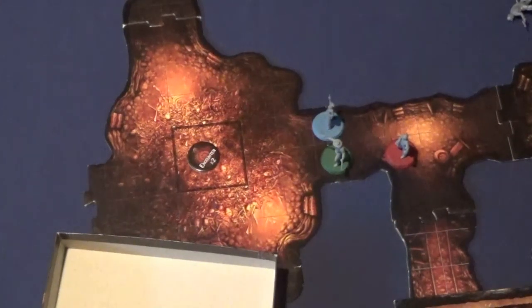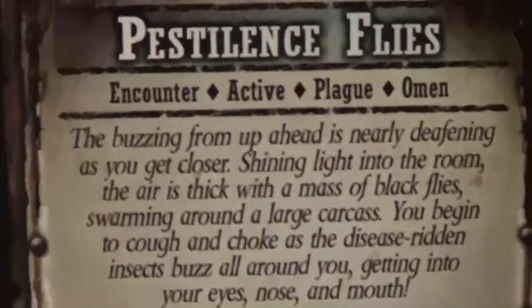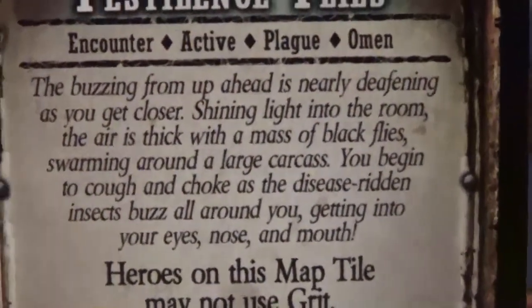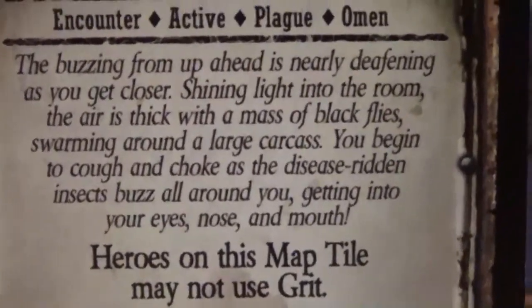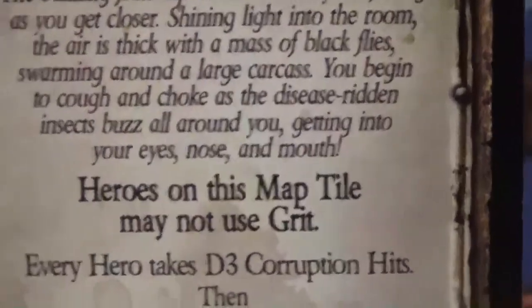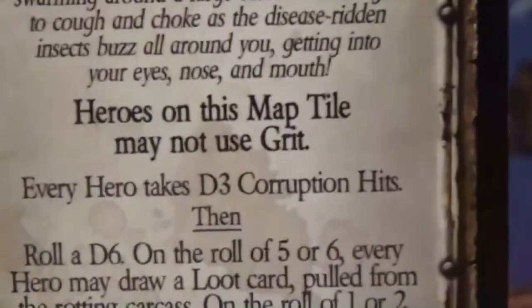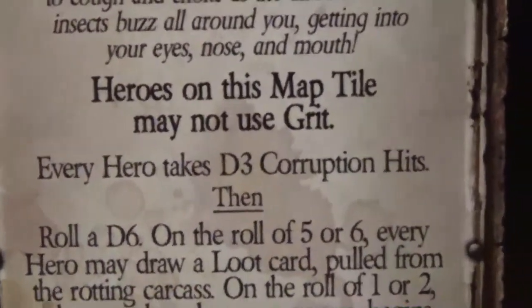That was the first encounter. The second encounter is Pestilence Flies. The buzzing from up ahead is nearly deafening. As you get closer, shining light into the room, the air is thick with a mass of black flies swarming around a large carcass. They all kind of make sense in this room where there's all those corpses. You begin to cough and choke as the disease-ridden insects buzz all around you, getting into your eyes, nose, and mouth. Heroes on this map tile may not use grit.